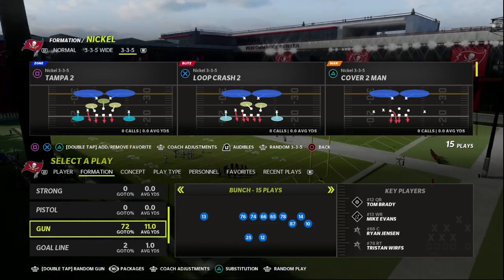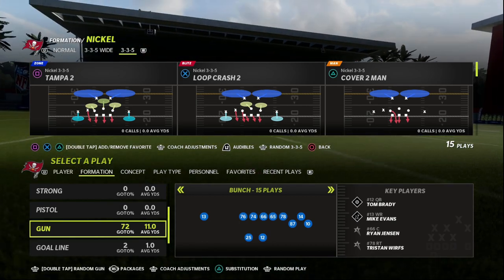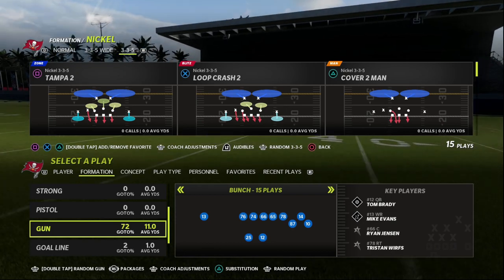In this video I'm going to show you one of the best plays for launch of Madden 23. It's going to come out of the Bunch formation in the Washington Football Team's playbook. I think that the Bunch is going to be one of the better offenses again in Madden 23.